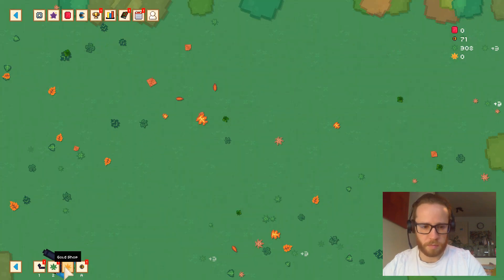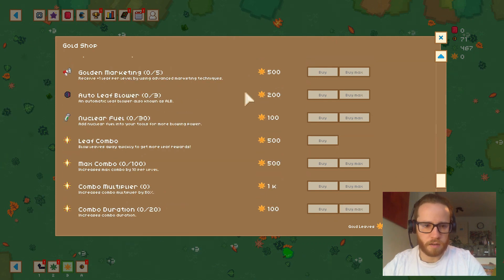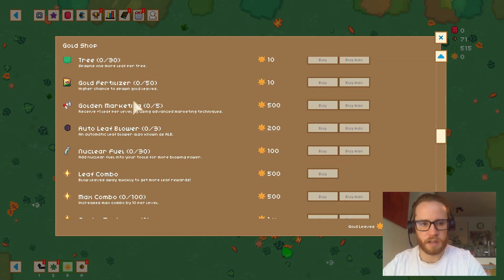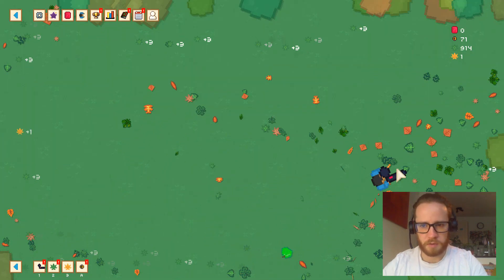Now we're getting plus three leaves for every leaf knocked off the screen. We've got the gold leaf shop again — and we can buy platinum leaves now too, along with fertilizer for the trees, more gold trees, and combos in this shop, which are super good.